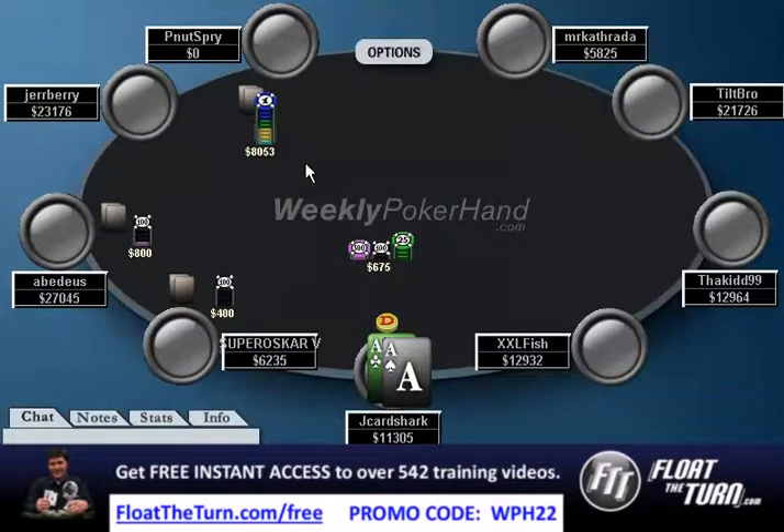Right here, our opponent goes all in for 10 big blinds from 2nd position. We have aces, so we're not folding. The question is though, should we go all in or should we call?